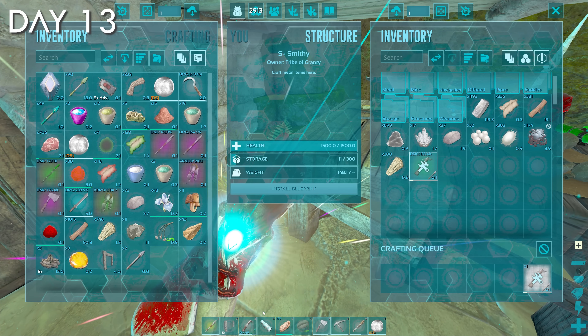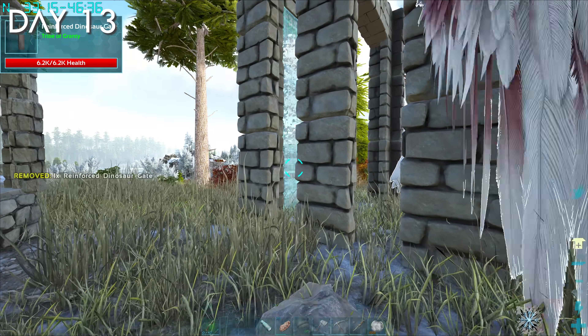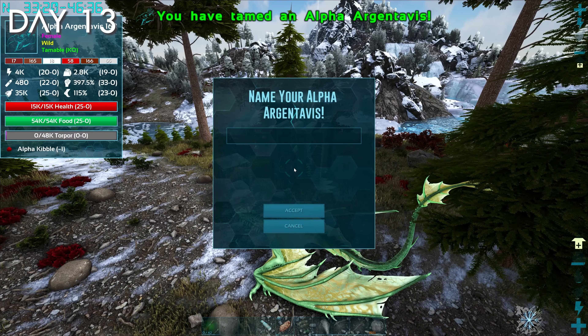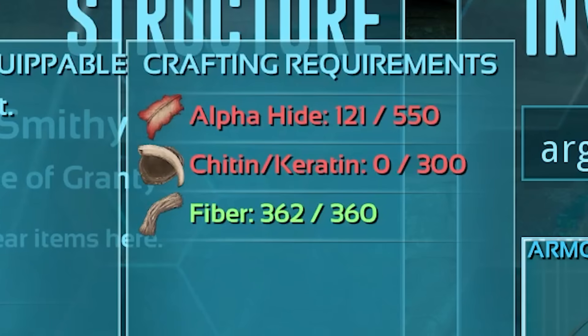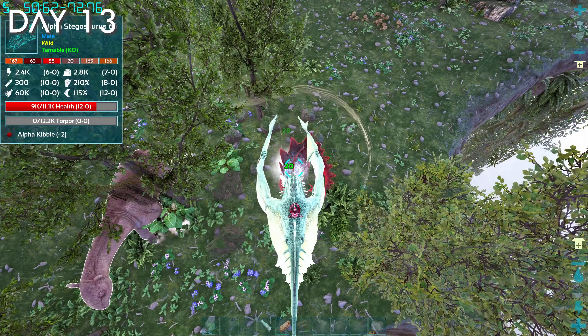I returned to my base to craft a new crossbow with more durability and stone dinosaur gates. Luckily the Argy could fit into the gates, but it still took a while for it to knock out. Even the low tier dinos in this mod still have a ton of torpor, but the mod kind of makes up for itself since dinos tame really fast with their specific kibble. However, I needed some more alpha hide to craft the saddle, so I spent some time killing random alpha dinos, which took forever even with my good crystal wyvern.